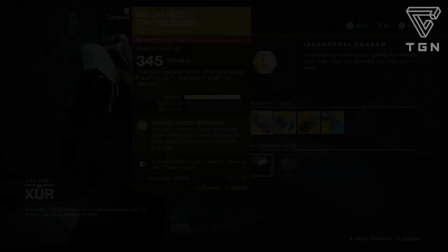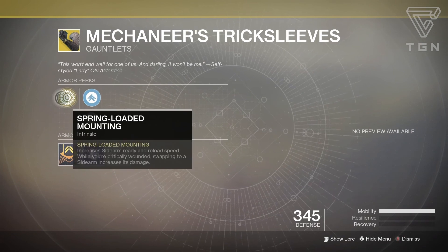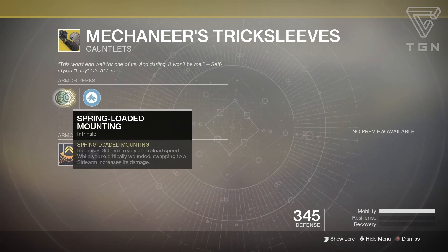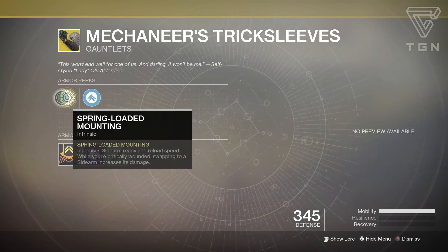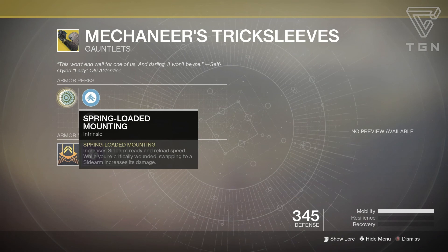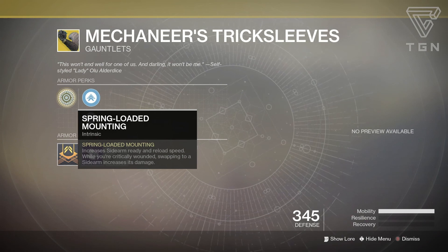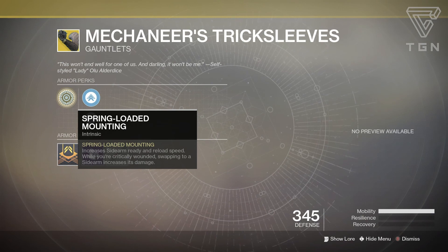For the Hunter, we have the Mechaneer's Trick Sleeves. These got improved in the 1.2.1 update. Spring Loaded Mounting increases sidearm ready and reload speed. While you're critically wounded, swapping to a sidearm increases its damage. I actually have some footage of this — I'll be dropping a review on this exotic gauntlet. I'm not saying it's super good; I would say it's very situational when you get weak, but you do get quick draw and super fast reloading.